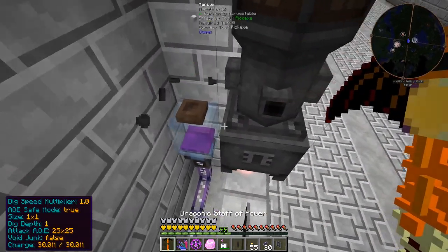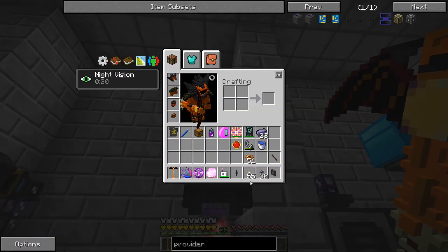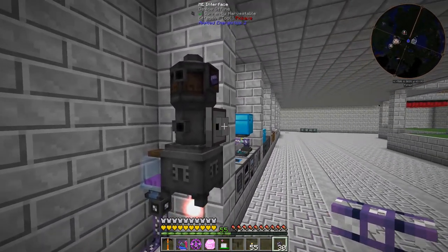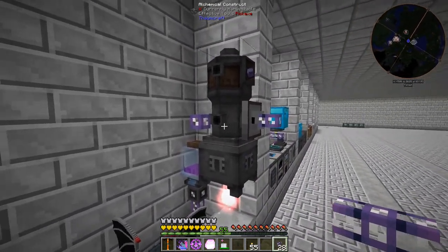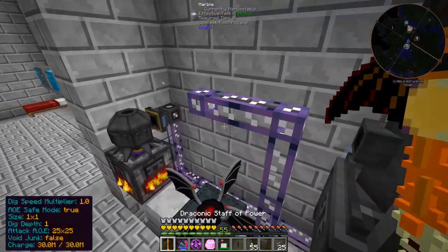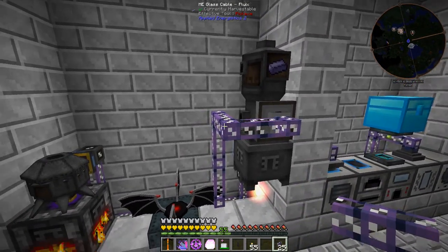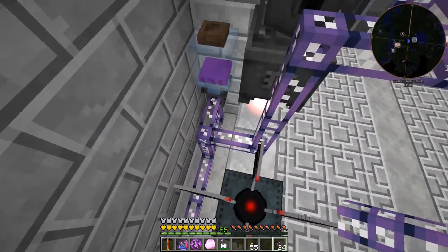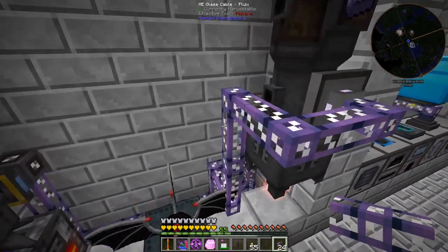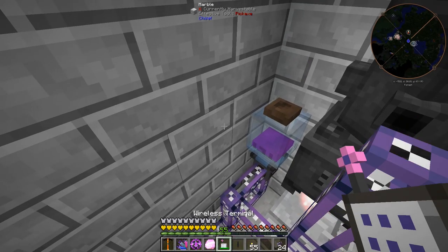It looks like it auto-ejects out the front. I'm thinking we can put an ME interface right here and run cabling around — this is going to look ugly and this isn't where we'll keep this permanently, but I'm trying to figure out how to get it to auto-craft. If we connect that tube, we should automatically be getting the thaumium ingots into our ME system.